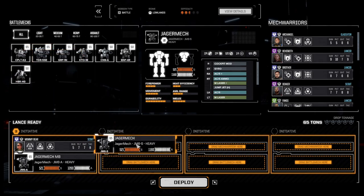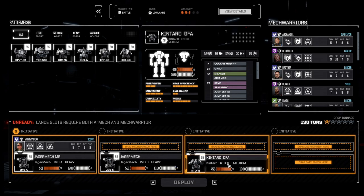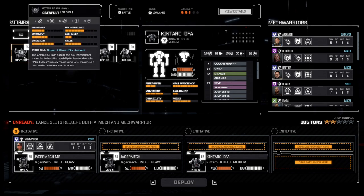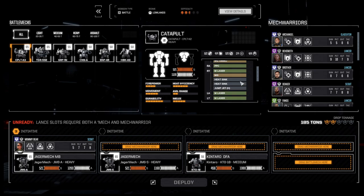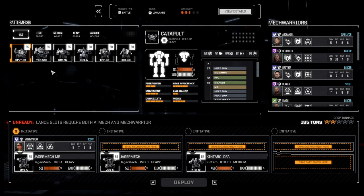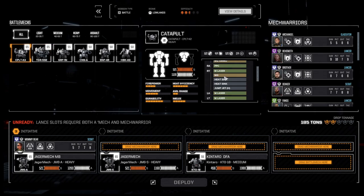We're going to take our other Jagermech and our Kentaro. I've been taking the Catapult because I've got a PPC on it. I could take this one which has a lot of lasers, but it also has LRMs, whereas the Catapult doesn't have any missiles at all. Going up against Tarans.